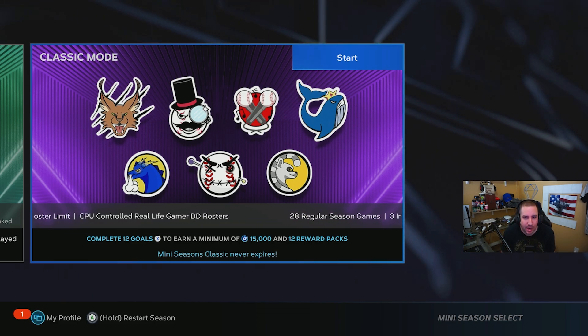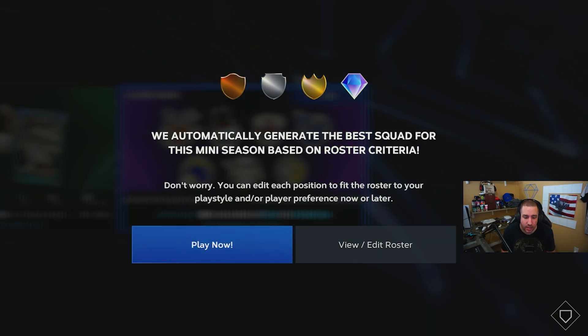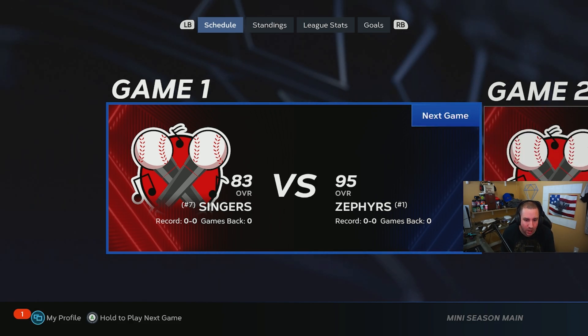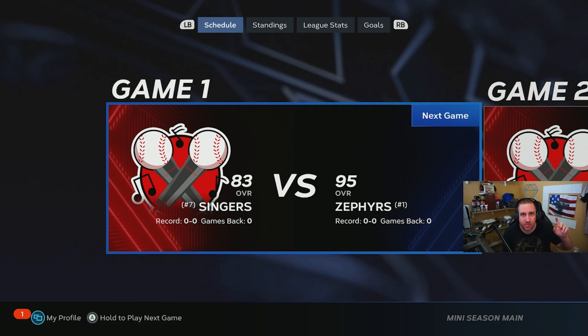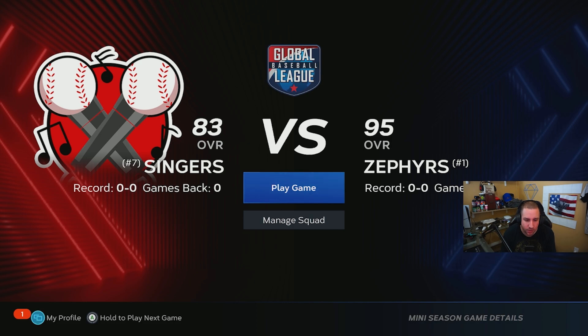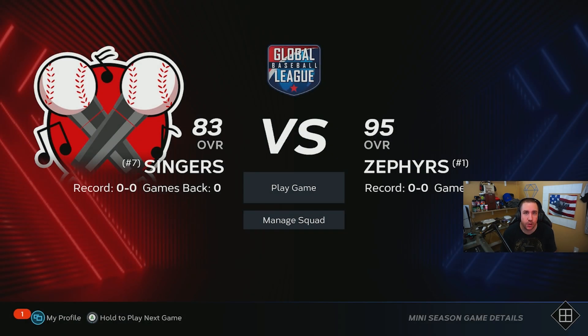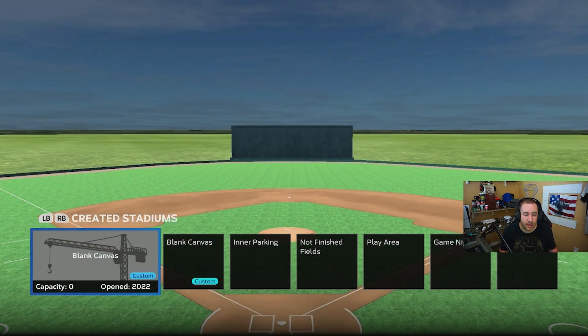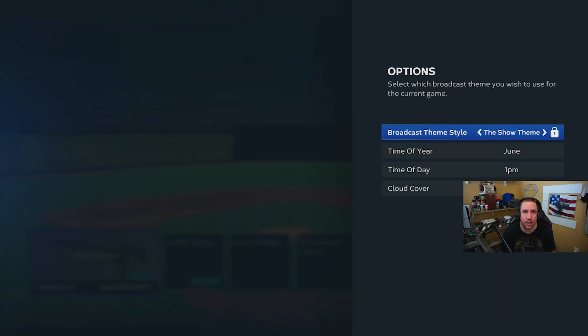For some of you this may take a couple games, for some of you it may take one to two innings, but the main thing to remember is it's free packs. You're only going to play at home — if you have an away game, you have to at least start the game but just quit out of it. Play at home so you can pick Blank Canvas Stadium. If you haven't downloaded Blank Canvas already, go download it — make sure it has short walls and max elevation. You can only use it offline, not online.